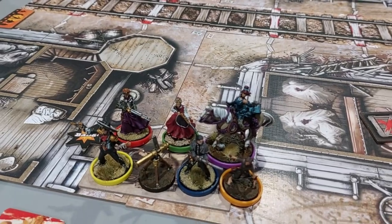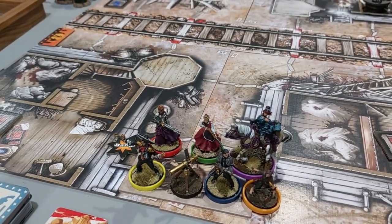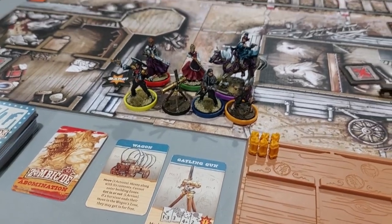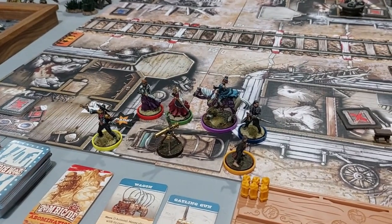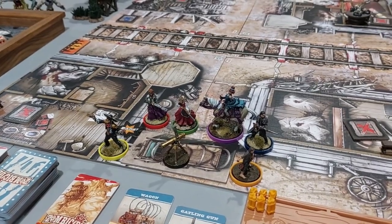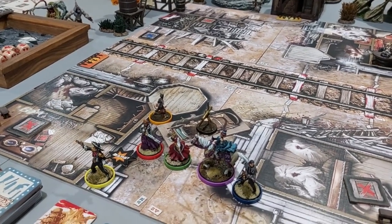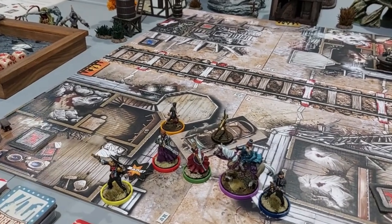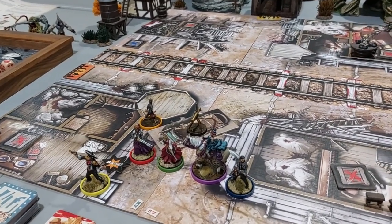The wagon is in this one — we start on top of it. The Gatling gun is in the wagon, so it can't come out. Whoever's in the wagon can use the Gatling gun, but we can't take it out of the wagon. The wagon rules we'll go through as we play. If the train is coming and the wagon is on the railroad, the wagon gets run over — so you've got to be careful not to leave it on the tracks.